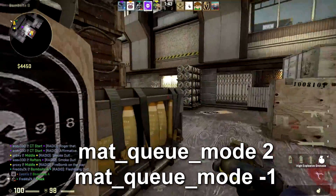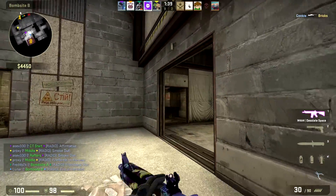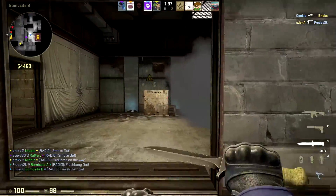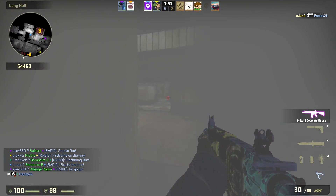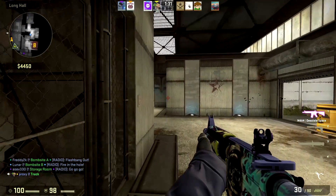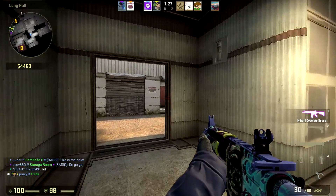The final console command is mat_queue_mode 2 or -1. This sets CSGO as a priority in your computer and allows your PC to use the threads available. You really do have to mess around with it to see if 2 or -1 works best for you. When I used to use it, it worked perfectly fine and completely fixed my FPS issues.